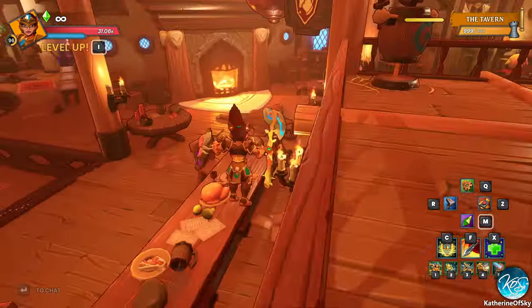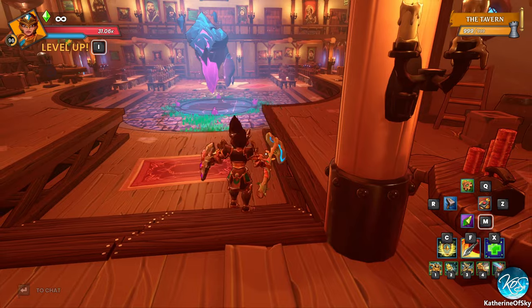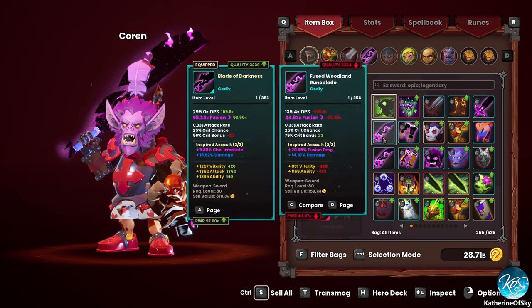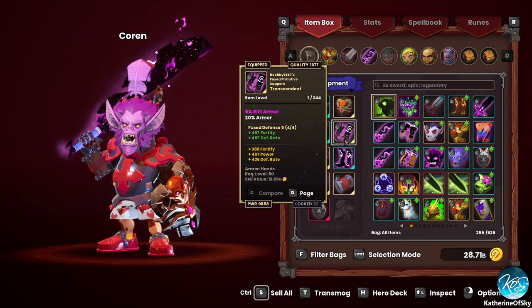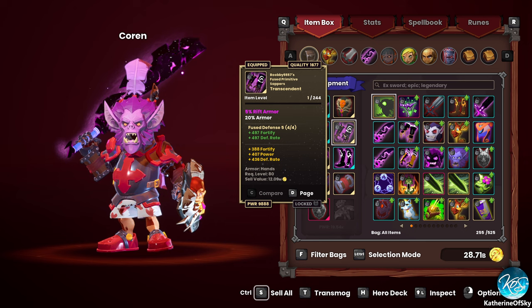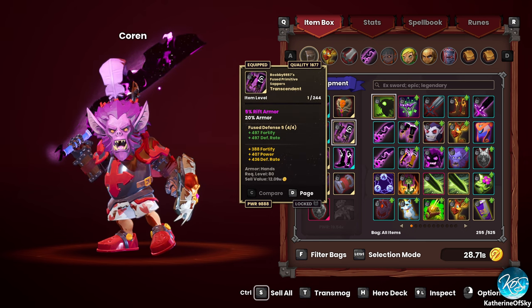I've learned a lot of things since the last time we've done stuff. One of those is Rifted Armor, and this is pretty important. So if you get a set of Rifted Armor — I'm dealing with Transcendent stuff here...